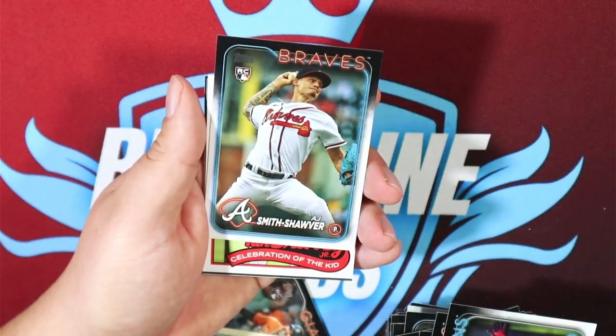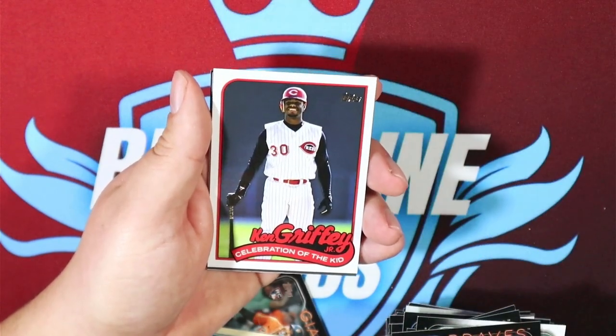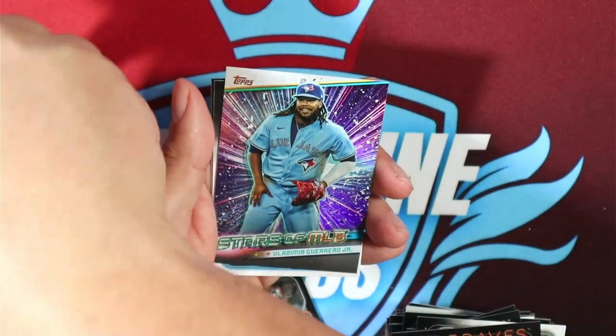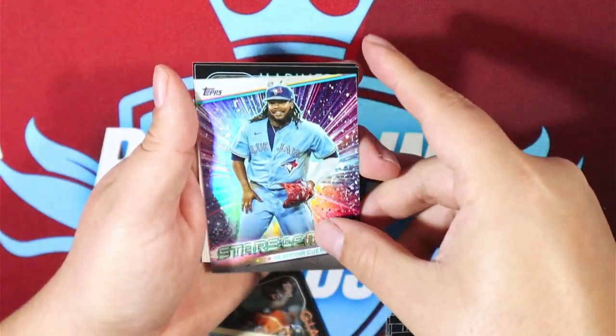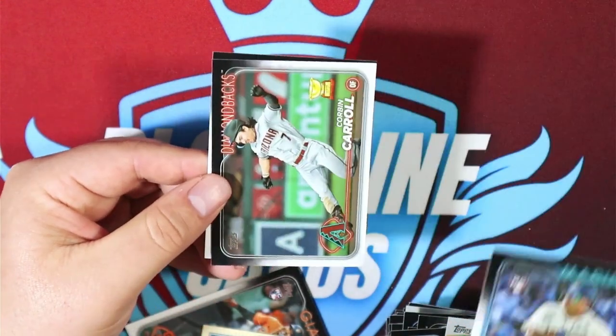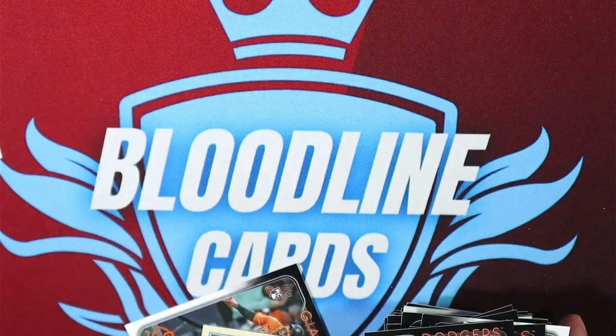Last pack! Celebrations of the Kid — Ken Griffey Jr. Love this card, love this set. Might try to put the set together. And then we have a Dominic Canzone, Corbin Carroll, and a Chris Taylor to finish off the video.